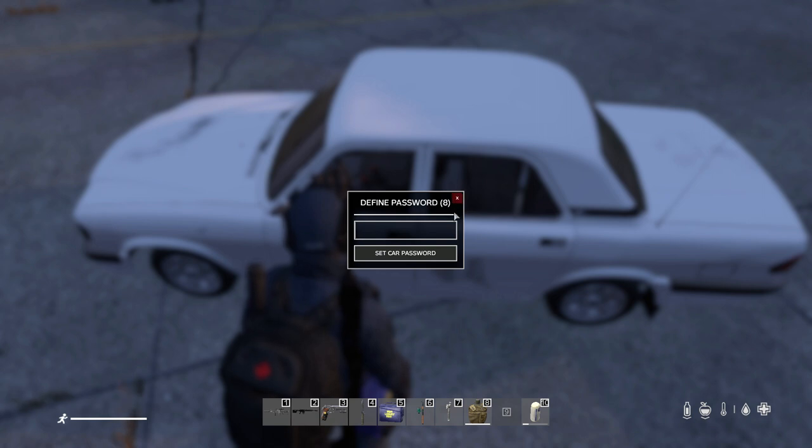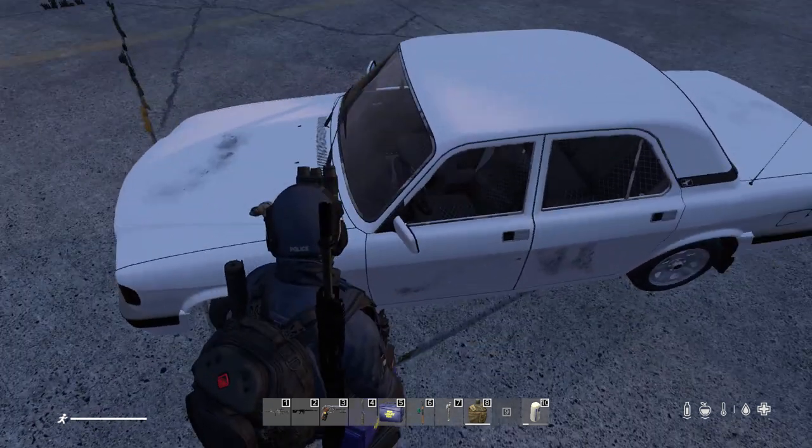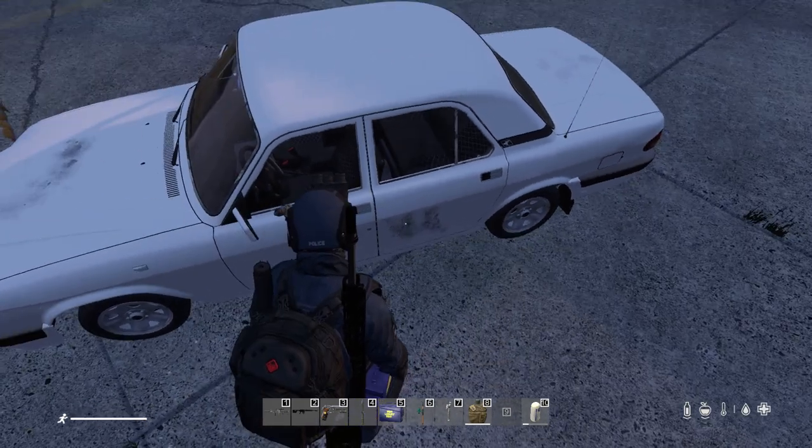It's going to ask you to open the lock menu by tapping F. This has to be an eight-digit code, so we'll go with all ones: 1-2-3-4-5-6-7-8, and then we click 'Set Password.'